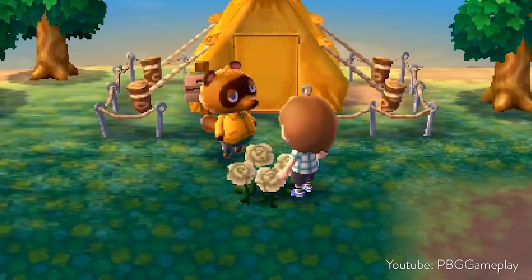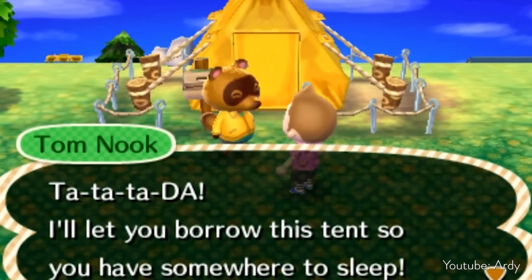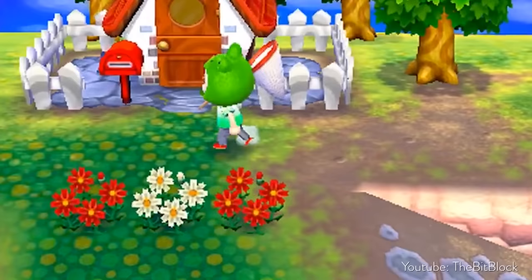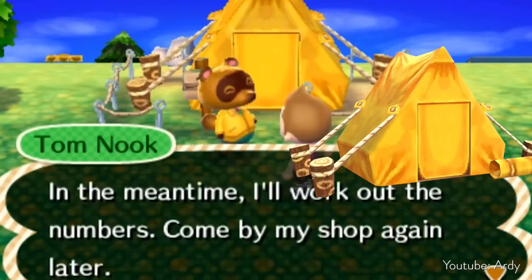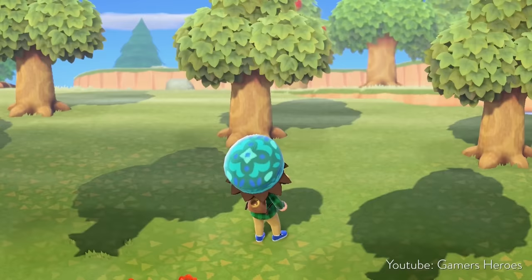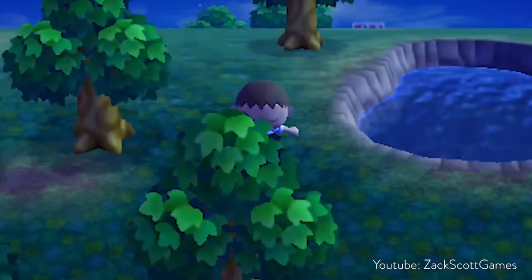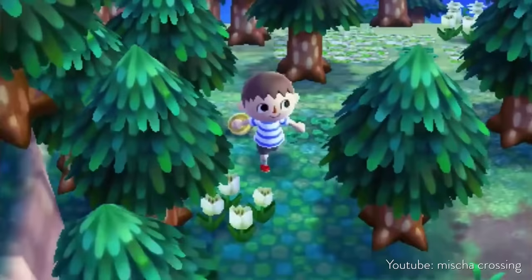If you decided to let someone else move into your town, you'd better watch where they pick to put their tent, because they could literally just put their tent right in front of yours. I've had this happen to me — your area that was going to be a perfect yard with a little pathway is suddenly interrupted by another tent right in front of your house. There was really no way to fix this; it wasn't like there was a simple move-your-house feature like New Horizons had. Your options were to delete the person's house altogether or force them to a different game cartridge.